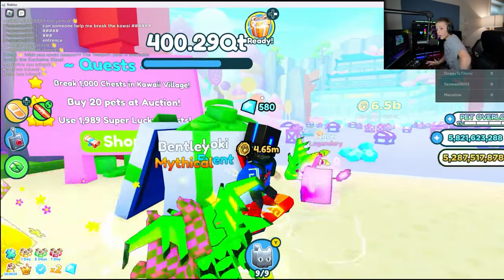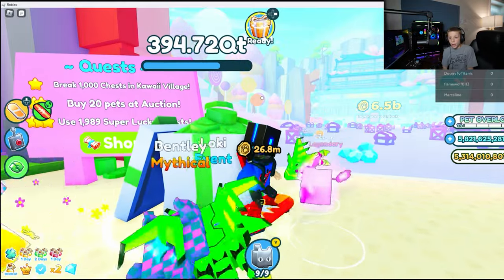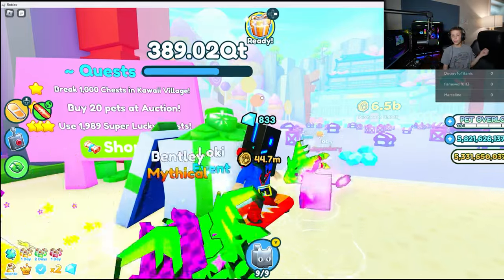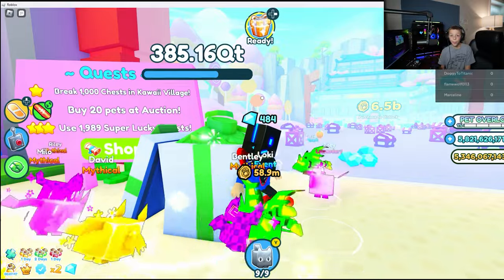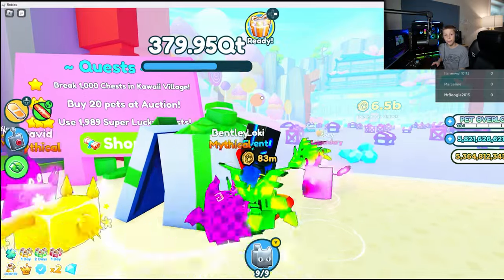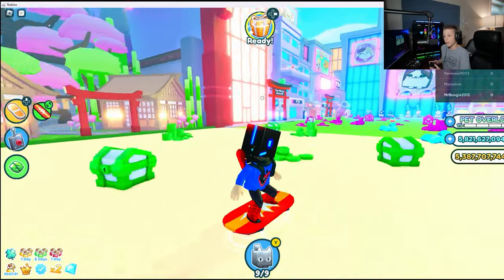This is going to take me a while, so let me tell you something real quick. If you have Roblox and want to play with me, you can add me — my Roblox username is MrBoogie2013. So if you want to play with me and add me, that's my username and we can play together.